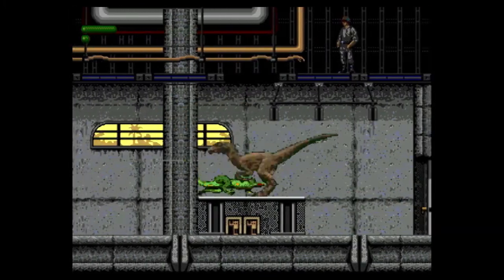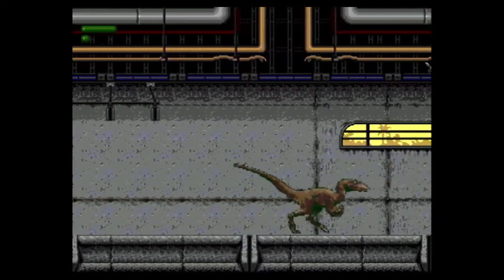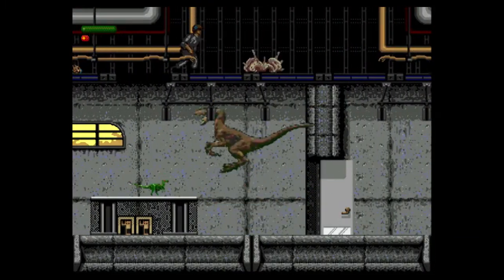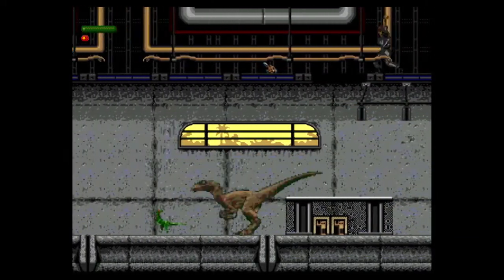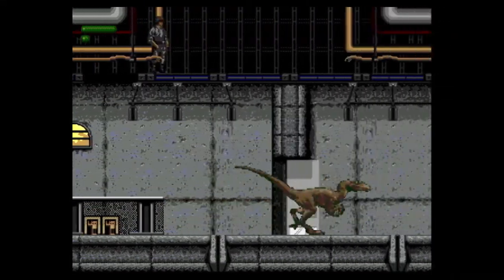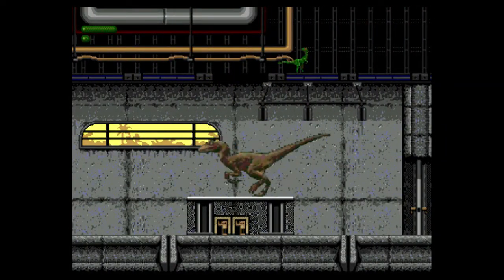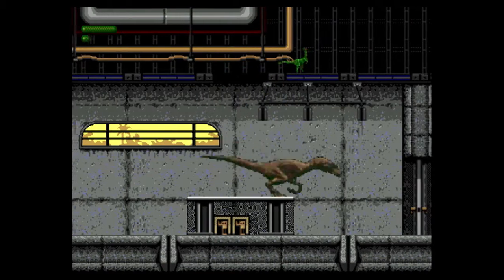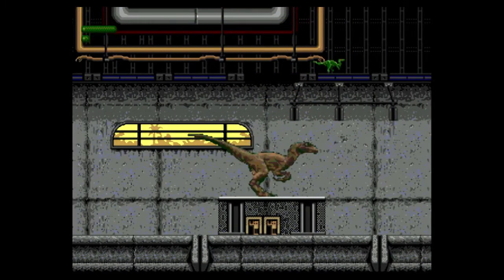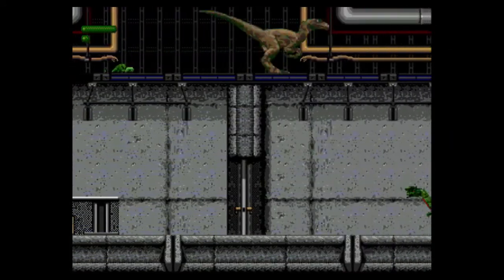So this is the final hallway before you get to the middle of the visitor center, like where the bones are. Like last time you come through, there are two raptors there. When you come through as the Raptor, Grant is there — you kind of do the same thing. It's just a spot where you have to knock all of the bones down. Having some issues trying to get up there.